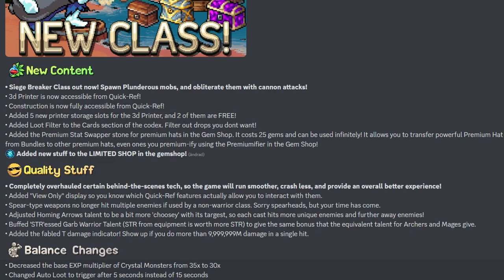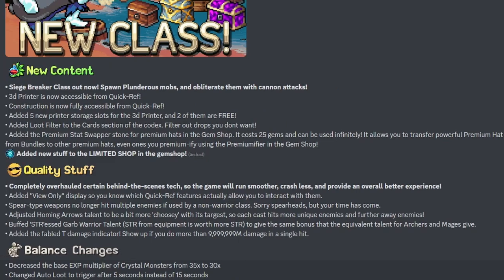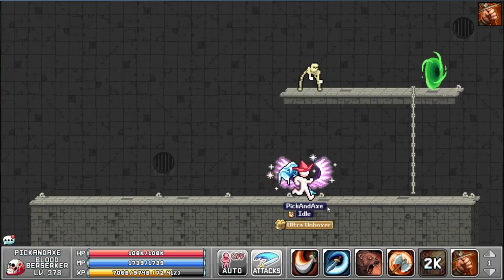A premium stat swapper stone was added for premium hats — it costs 25 gems and can be used infinitely. It allows you to transfer powerful premium hat bonuses from bundles to other premium hats, even once you primify using the primifier in the gem shop. There's also new stuff in the limited gem shop.